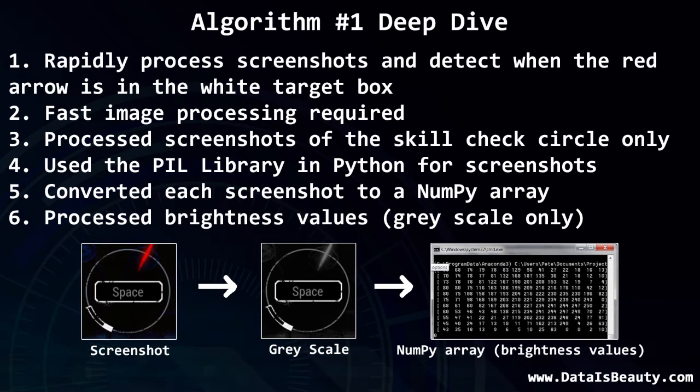For those interested in the actual technical details: in algorithm one, the key was fast image processing. The whole essence of the algorithm depended on how fast you can process screenshots. Instead of processing the entire screen, I figured out the exact coordinates where the skill check shows up and only captured that portion of the screen, speeding things up and making the algorithm more efficient. I captured screenshots using Pillow in Python, then converted each screenshot to a NumPy array focused on brightness of each pixel rather than color.